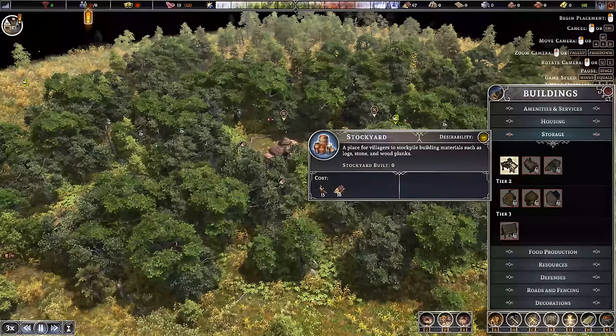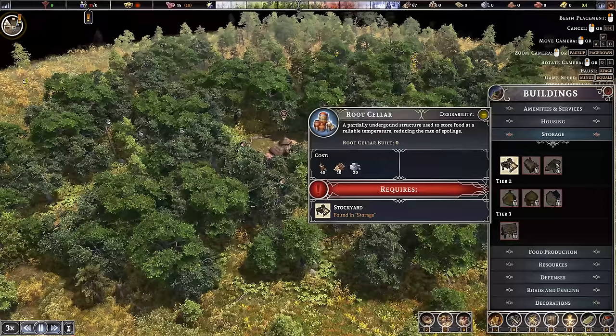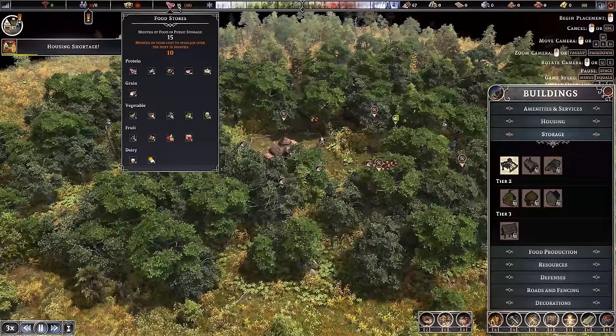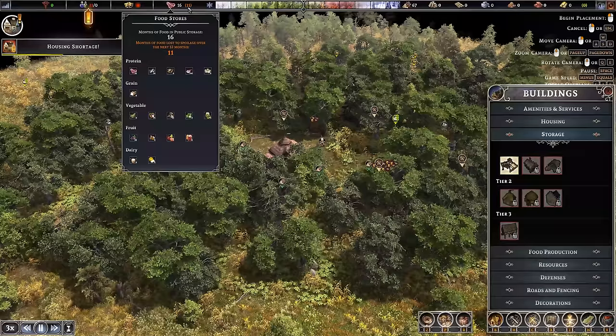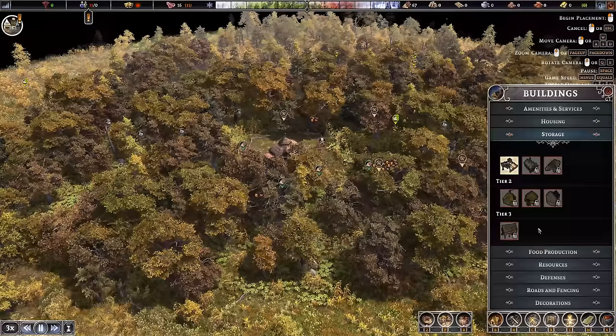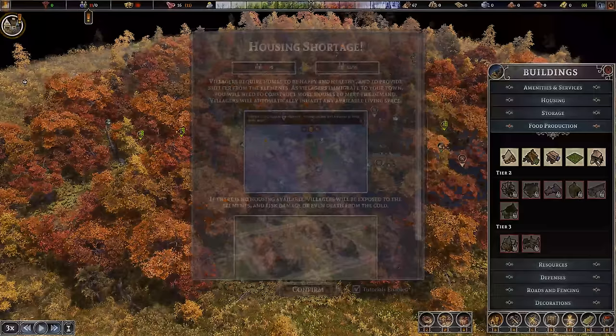We do have a stockyard open up now — this is going to be for your basic building materials: logs, stone, and planks. There's also a storehouse that's going to carry pretty much everything else. The Root Cellar is the first place we're going to start putting food — it keeps it cooler and makes it last longer. One of the big things about this game is how long your food is going to last. We currently have 15 months worth of food stored up, but in the next year 10 months of that will spoil. So as long as they eat it before the time goes, it's not a problem. Farms take a huge amount of logistics, time, energy, people — we're not going to be looking at those for at least a year or two. We are going to be hunter-gatherers for the most part.